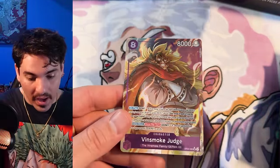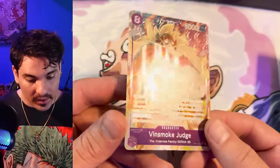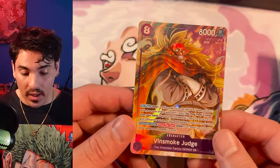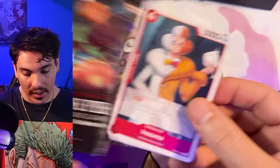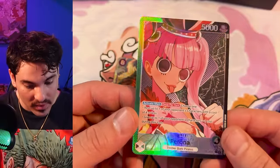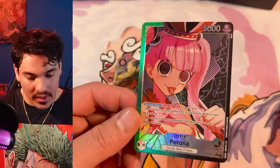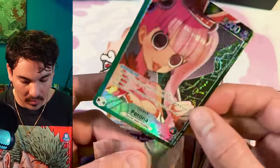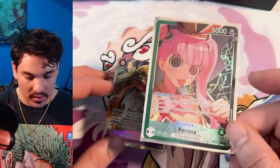Judge right out of the pack — there's our alt art. Alt art Judge again, not the Vinsmoke we were looking for but a good Vinsmoke no less. I think we are going to see a secret rare. Leader Yamato, Yamato yeah — Perona! We didn't pull Japanese Perona so this is cool. I'm not totally crazy about these arts they chose; I like the original Oda art better.